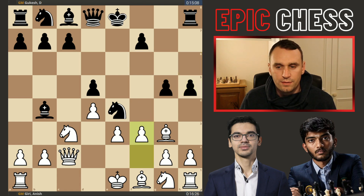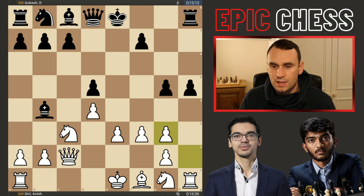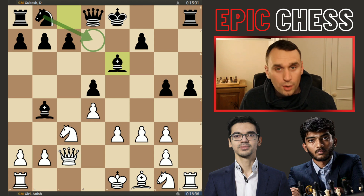So we had f3 giving some room, which also kicks that knight, so the bishop was captured — Gukesh picks up the bishop pair. Grandmasters love playing with those bishop pairs. Now bishop to e6 developed, and that was an important move to do first. The knight wants to come to d7, but Gukesh doesn't want to block in his bishop, so he develops that one first.